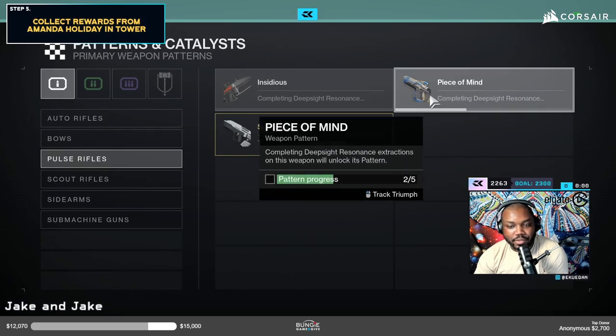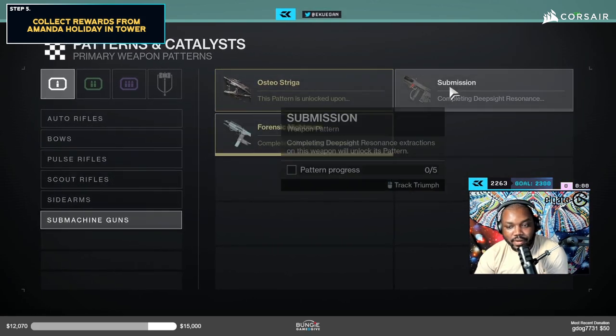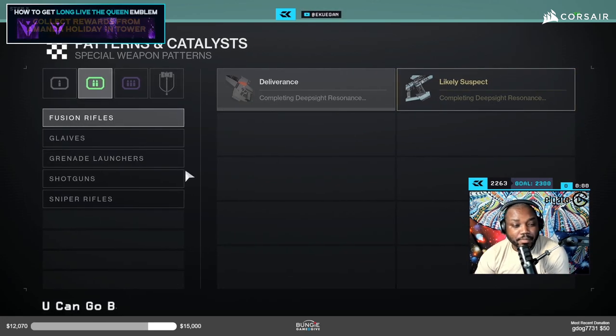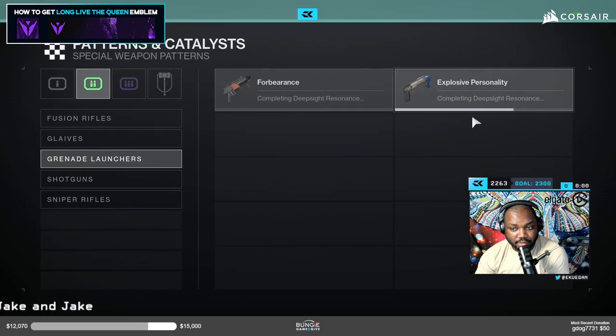Even if you're partway through, you can check and see what you've done and what you haven't done yet. When you get guns that have the little red box around them, make sure you keep them — they might be something you need to craft here.